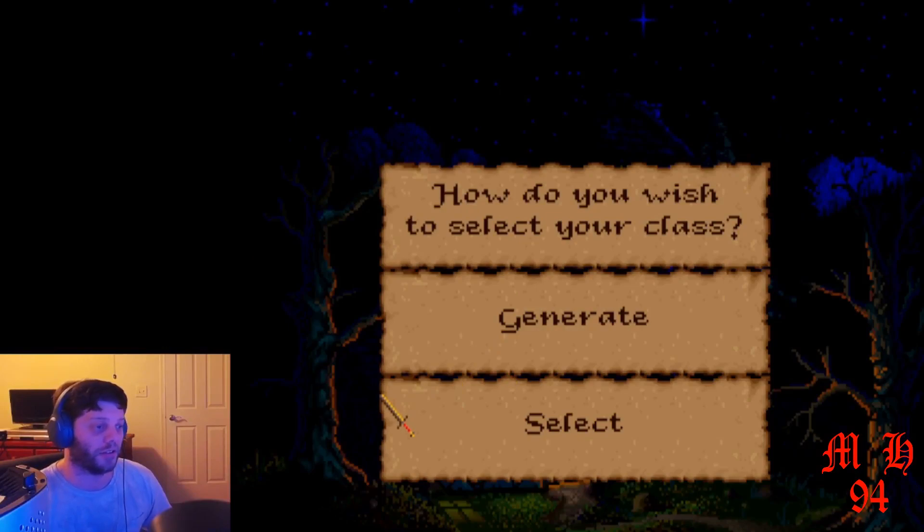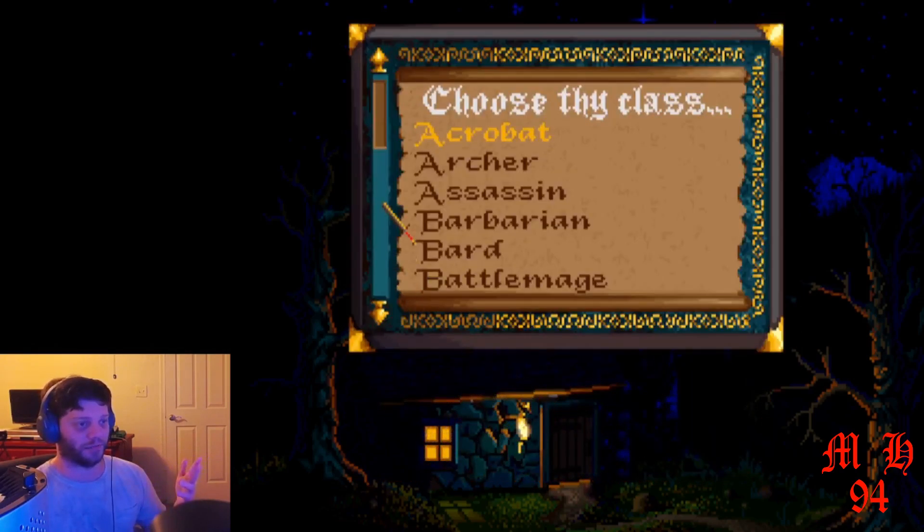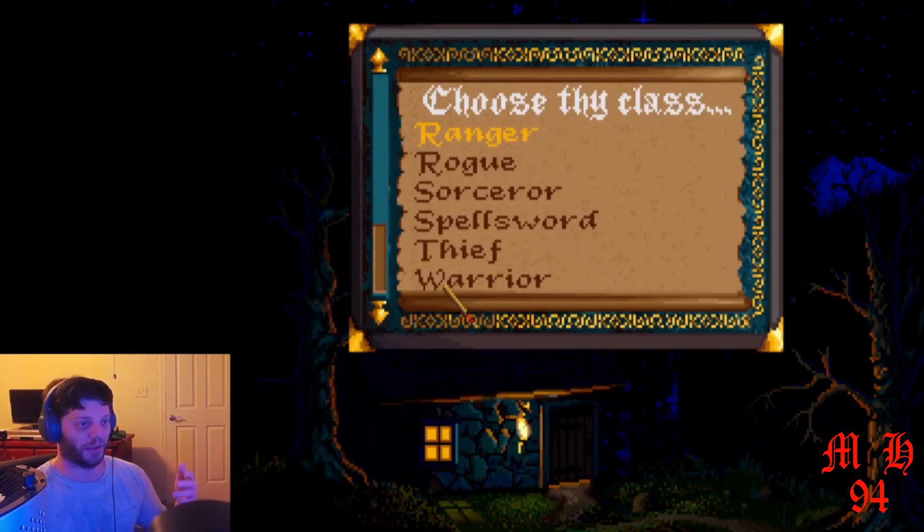I'm going to skip the intro cutscene. The main story is Uriel Septim is betrayed by Jager Thorn and is sent off to another dimension, and it's up to you, the player, to actually go out and set him free. Now, this is where you generate your class. I normally just select it outright and I normally go with the warrior.